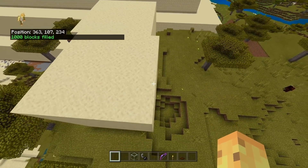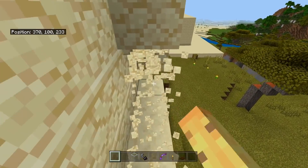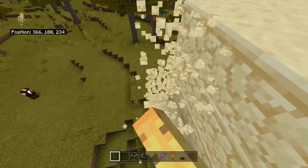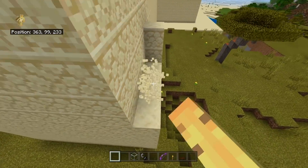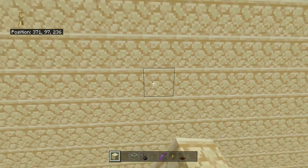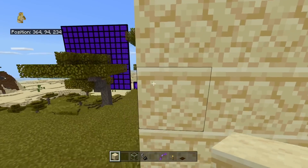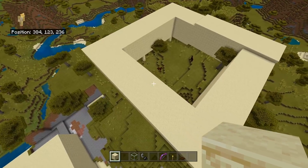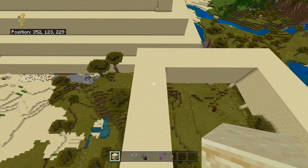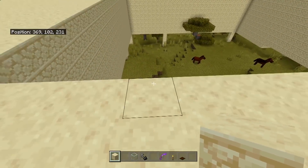You can place a thousand blocks per second with the fill command. What would previously take me like an hour in terms of collecting all the sandstone and then placing it to make a giant cube, we can do in literally four seconds using a command. Even when we make a mistake, we can fix it in just a few more seconds — meaning this is more than a hundred times, realistically closer to a thousand times faster than we can normally place blocks. The 16,000 blocks I'd otherwise need can be placed in a matter of a minute and a half.